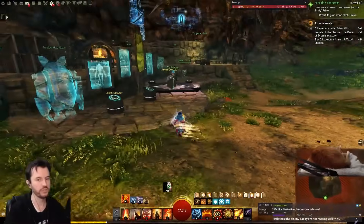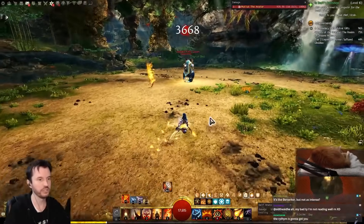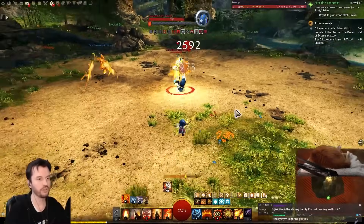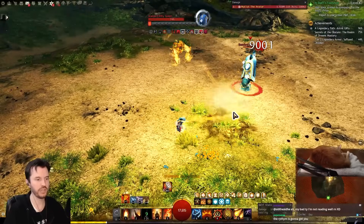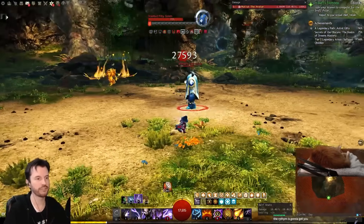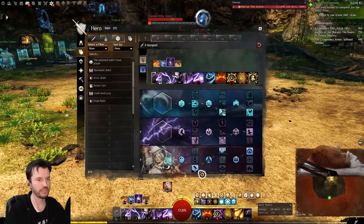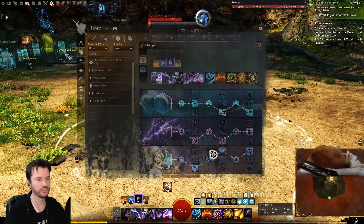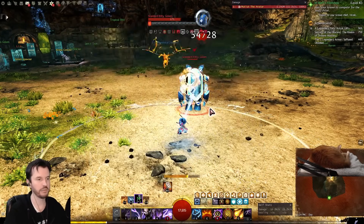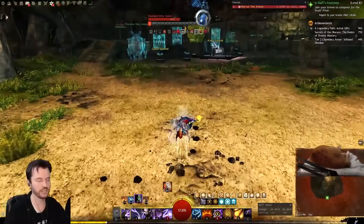When you're in fire, you either do 2 and then 3, or 2 and 5 and 3. But while your 3 is firing through the air, you change back to air — so the 3 lands after you're already in air. The reason is that any time you change elements or go into an overload, you get buffs that boost your damage. So you want to capitalize on that as much as you can.